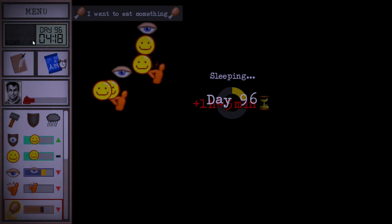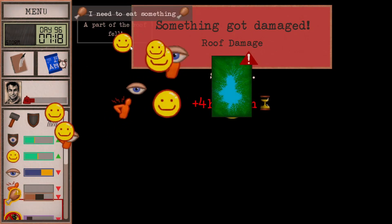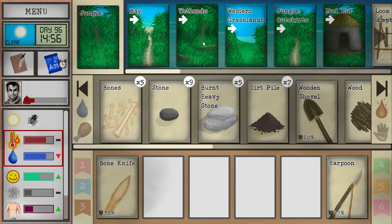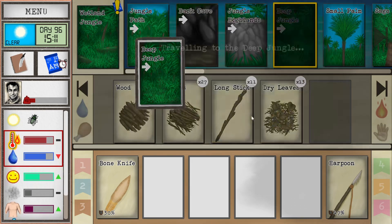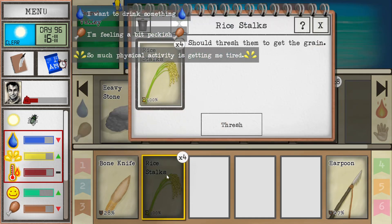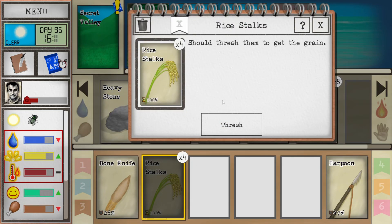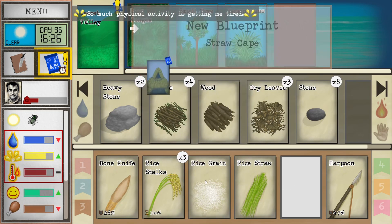Oh no — storm. Oh, fish trap — we have no luck with those fish traps. Did we pick up the knife? We did! Let's go back to the secret valley — I would like to try and get this rice, because if we can farm that, that would be amazing. Harvest — rice! Should thresh them to get grain. Thresh. Rice grain — we've unlocked the rice paddy!